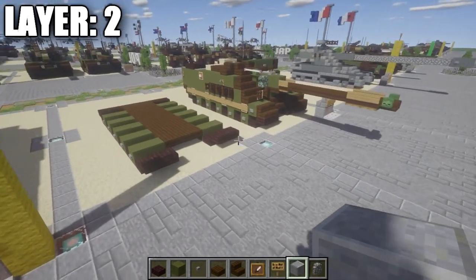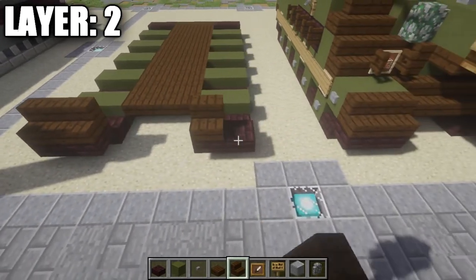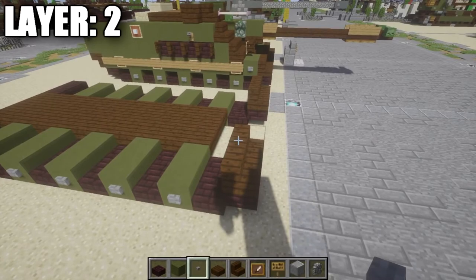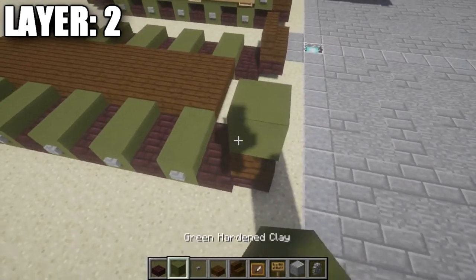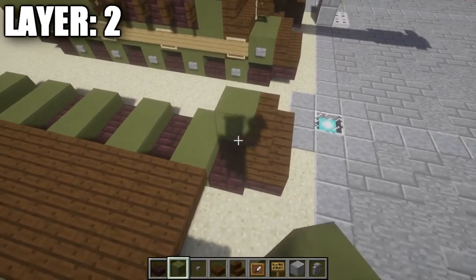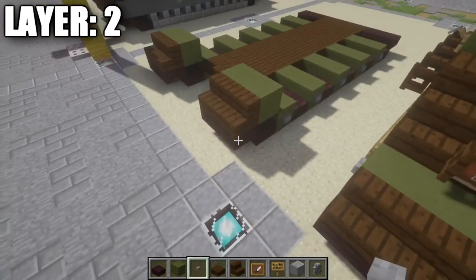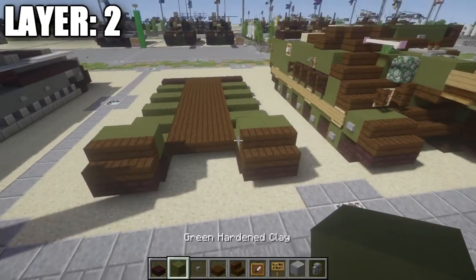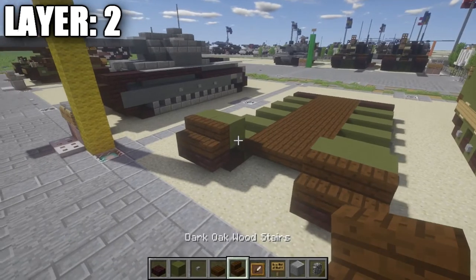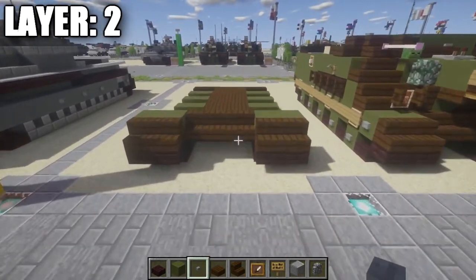Alright guys, so moving on to layer two. What we want to do is start by going to the netherbrick top-slabs in the front and place down two dark oakwood stairs on top of those netherbrick top-slabs, just like that, to make the fenders over the tracks. We're also going to place down a row of two green stained clay behind those dark oakwood stairs on your side, and then again a stone button on the sides of those rows of two. In the very center, in between the rows of two of green stained clay, we're going to place down a row of three of dark oakwood stairs, to look something like that for the front armor.